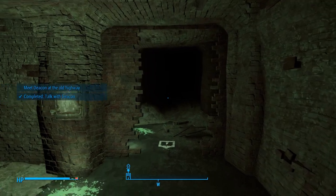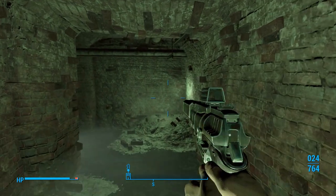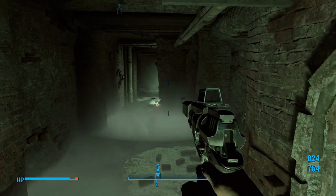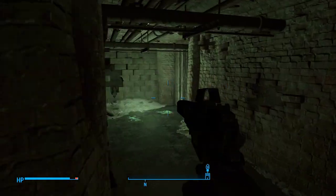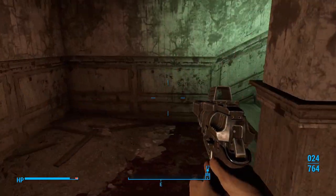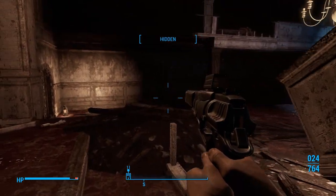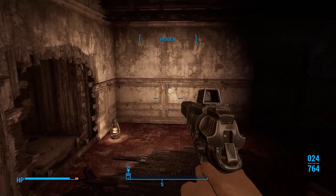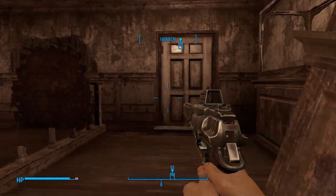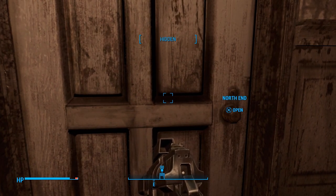Deacon's such a cool companion. We're going to backtrack and then fast travel to the Drumlin Diner. Let's crouch — there are still ghouls in here and I just don't feel like killing them. You can go through and kill all the ghouls if you want and loot some stuff. Let's go outside and then go into our Pip-Boy and fast travel.